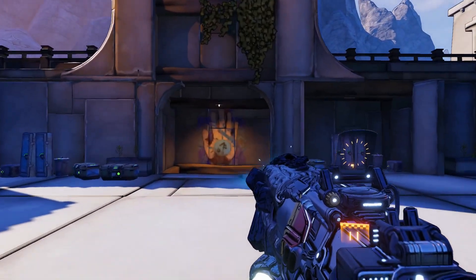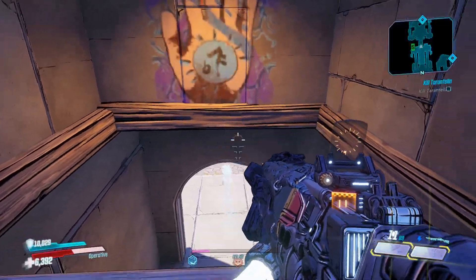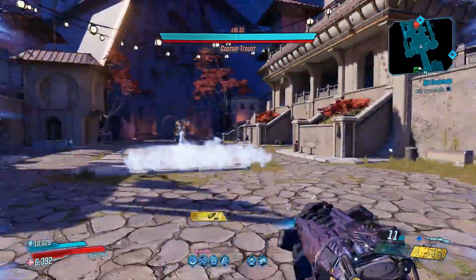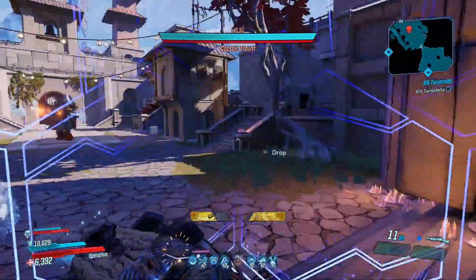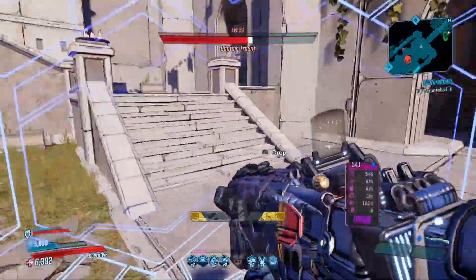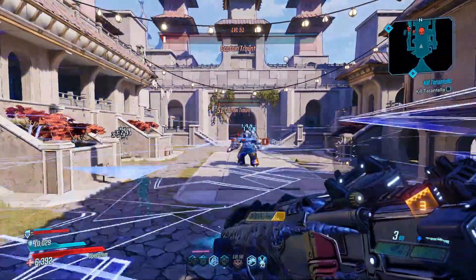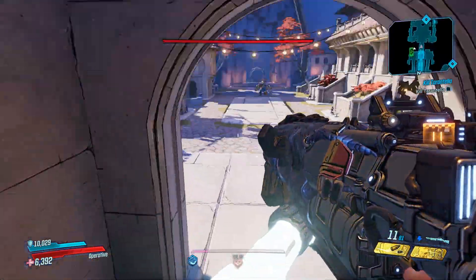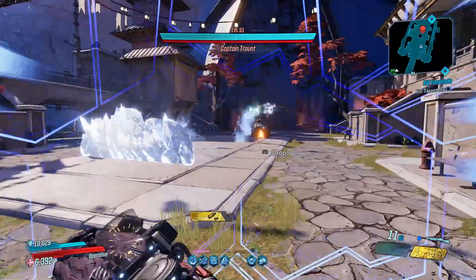I farmed Grave Ward yesterday, I farmed Captain Tront today — depending what boss you're farming you'll probably end up needing some different gear and different weapons. For example, Captain Tront is resistant against fire but General Tront is resistant against shock, so you might want to use a different element Protuberance against General Tront. What I really want to highlight in these videos is the scaling of the damage you can get.